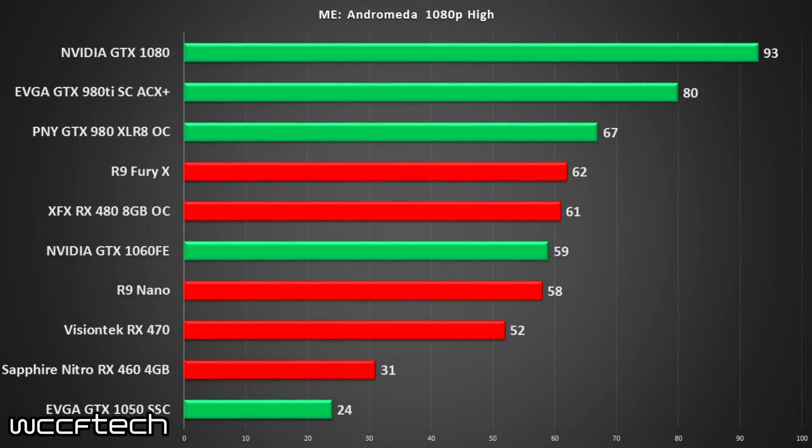The GTX 1080 takes the top of the charts by quite a long shot. What's really interesting is how poorly the Fury and the Nano — the Fiji-based GPUs — performed. The RX 480 did extremely well, and even the 470 did quite well. The 480 up against the 1060 was quite impressive, given that this is a heavily Nvidia-favored title. The 480 also held up well in 1.1% lows — you can click the link to the article below to see those numbers in more depth.